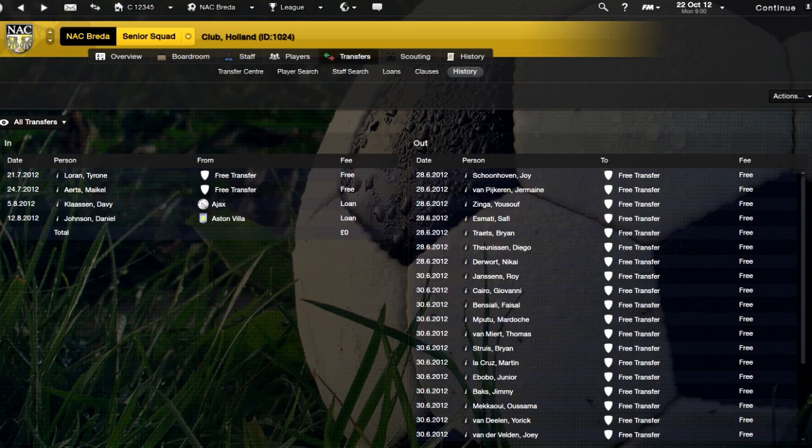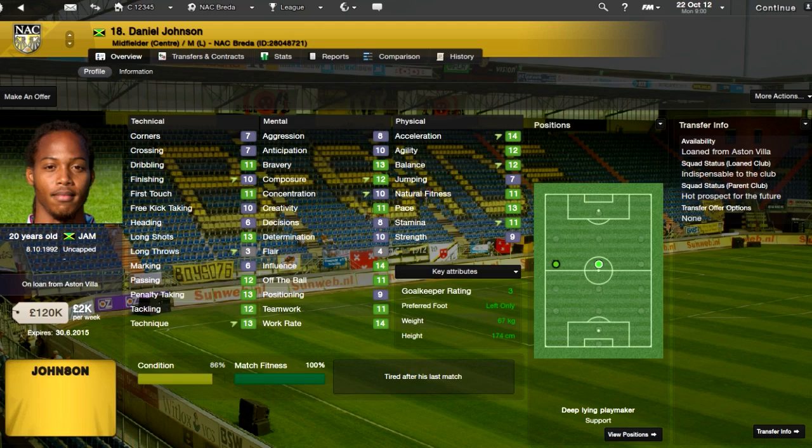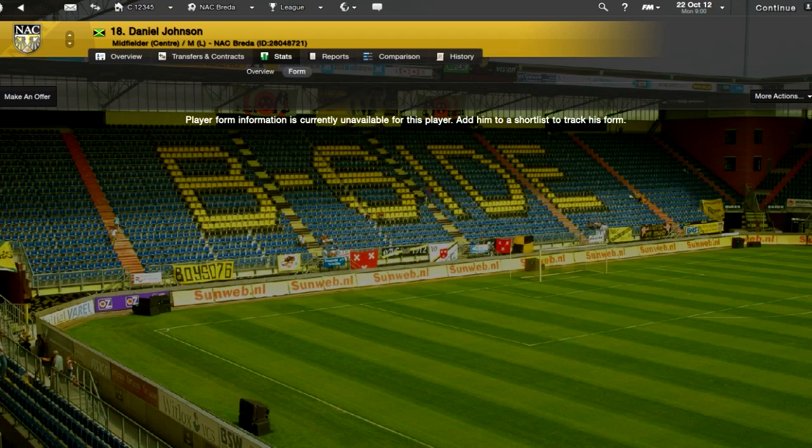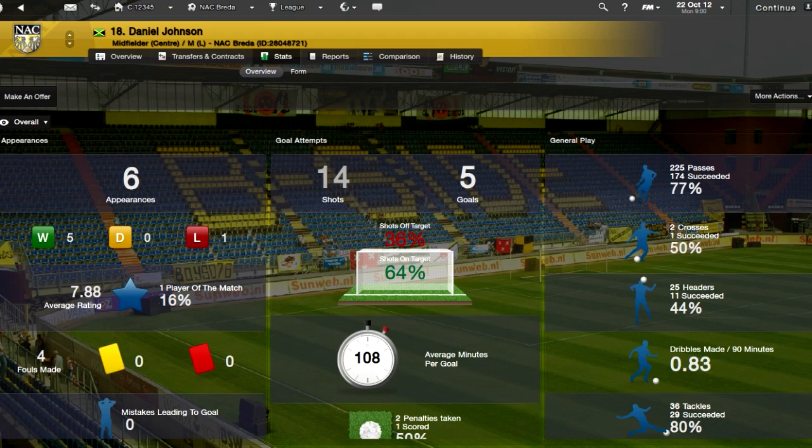Then we got Daniel Johnson, a youngster on loan from Aston Villa, and he has proven to be a really good loan signing. As you can see, his stats are pretty good — he's only 20 years old. His passing is pretty impressive with a decent success rate, and his tackling is pretty cool. His average rating is just below eight, and he's scored five goals in six appearances.